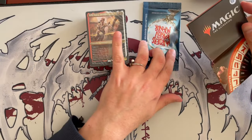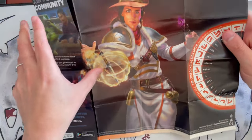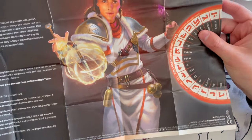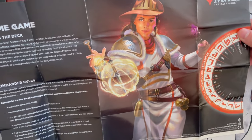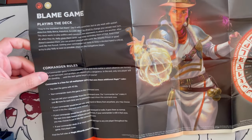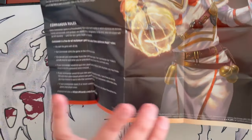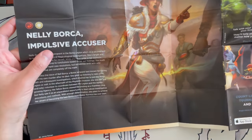Here we have the strategy insert. This is the continuation of the puzzle or riddle that people had to solve to get some extra rewards in MTGA. Then you have Blame Game, the theme of the deck, the commander's rules in general, and a little bit about the commander Nelly Borka, Impulsive Accuser, which we saw when we unboxed one of them in our collector boosters box unboxing. That was fun.